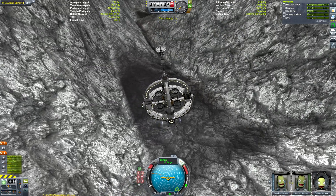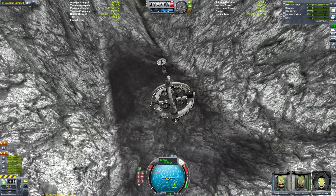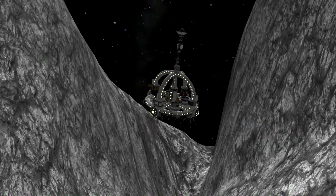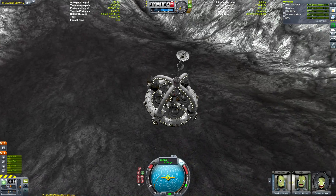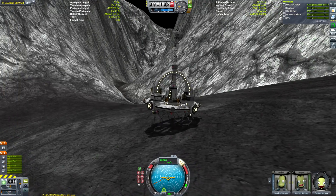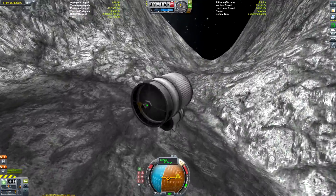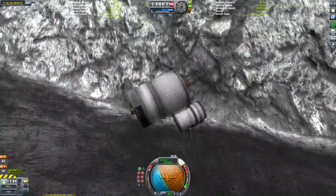We're descending into the canyon. I was aiming for this darker, flatter patch since we need a fairly flat area to land the base. We couldn't get all the way to the bottom of the canyon, but we can get pretty damn close. Dres has very low gravity, so landings are quite easy. In terms of delta-V required, it falls somewhere between Ike and the Mun, requiring about 430 meters per second to get from the surface to a stable orbit.